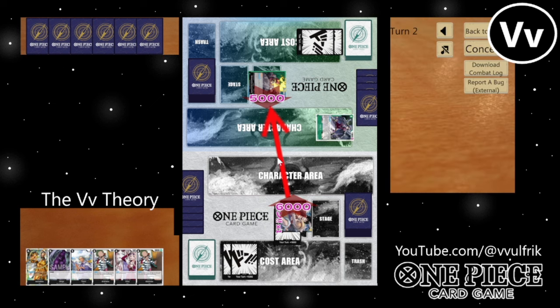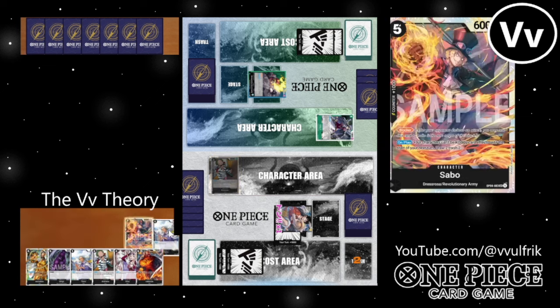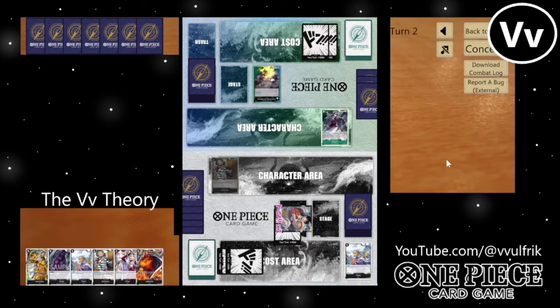I try to swing 6 into the Baby 5, and he just blocks it with his leader's effect. I play out my Brand New — I don't go for the 2k counter; I go for removal here because I have no removal in hand. The 2k counter would have been fine, but I'd rather have removal since I don't currently have any. They're up to about 9 or 10 cards in hand right now.